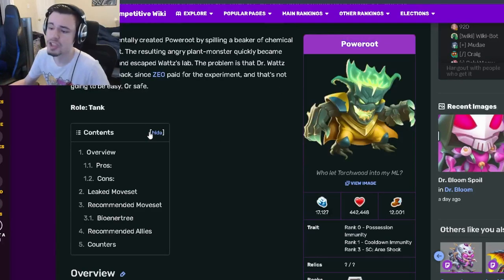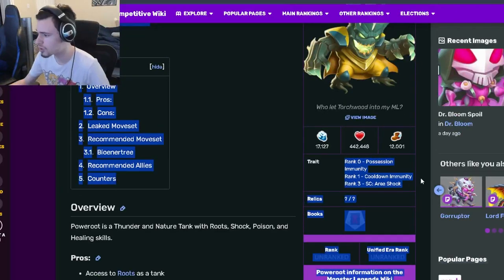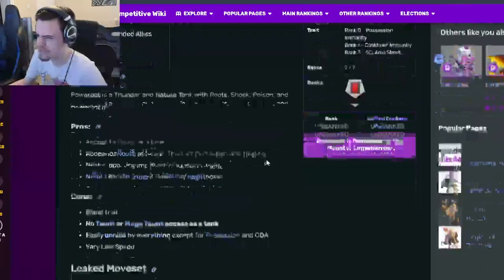So Power Root is the free Legends Pass monster, and he's going to be a tank. His traits are Possession Immunity, Cooldown Immunity, and Area Shock. So honestly, his traits are just kind of bad — they're not very great at all.